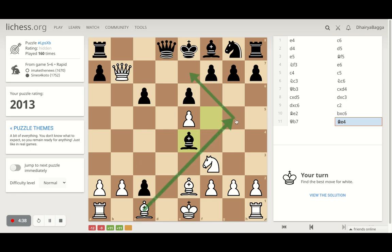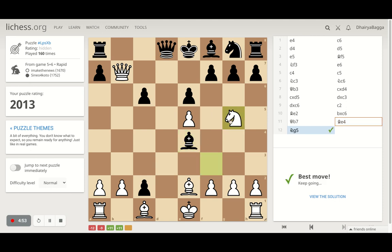Placing a bishop here attacking the queen doesn't make sense — queen can sidestep and a queen exchange is not something I'm looking forward to. There is no checkmate threat because my bishop is defending. So I think I should go with the knight move. And yes, that was the right move.